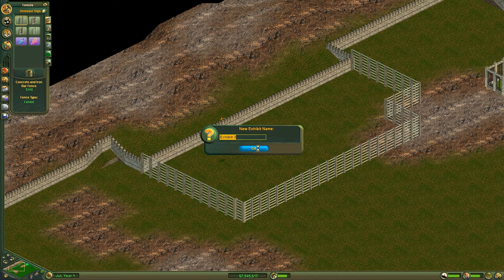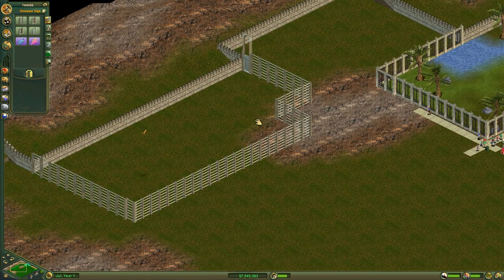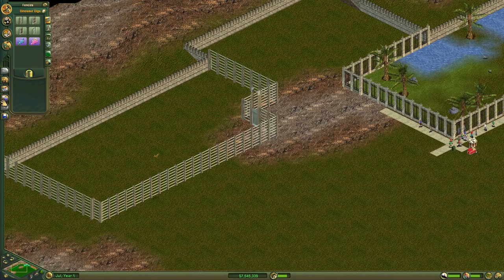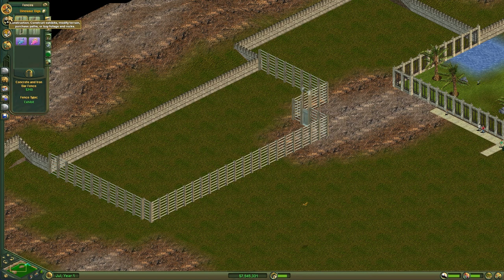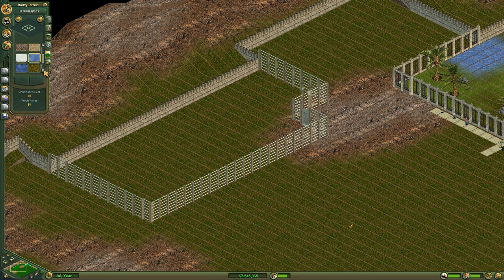Our exhibit has been built. It put our little entrance way back there in the corner — I think I might move that a little bit. I think we'll probably want to hire another scientist now that we're going to have three exhibits. The Plateosaurus says he likes the deciduous forest and the gossyptorous tree. Let's go into our items and see if we do have that — yep, there's the tree that we need, so we can get started on his exhibit.